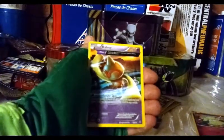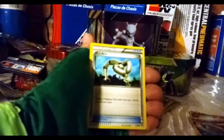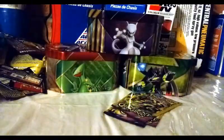We got a Cottonee, a Ball Toy — funky looking card — and an Eco Arm. Maybe I can work on my Eelektrik Tech with that.